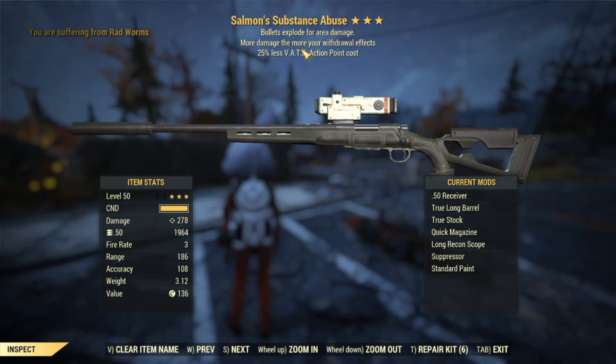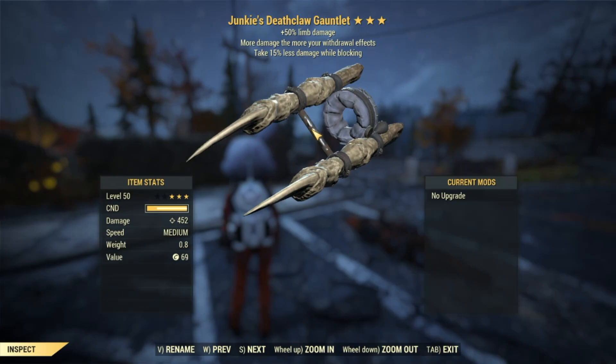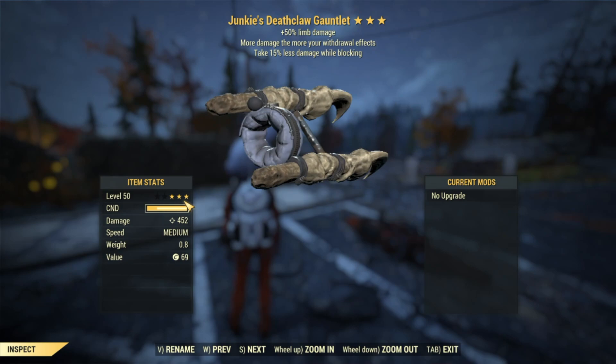We've got an explosive hunting rifle donated by Retro Salmon — we've called it Salmon's Substance Abuse because it's a junkies build and it came from Salmon. This one's got a 50 cal receiver, a suppressor, and is over 250 base damage. Remember, explosive damage is in effect here and it uses 25% less VATS AP cost. We've also got a junkies deathclaw gauntlet — a three-star — giving 50% extra limb damage, more damage the more your withdrawal effect, and 15% less damage while blocking.